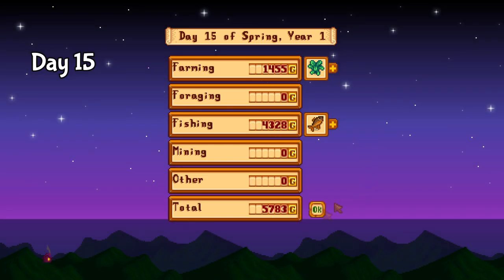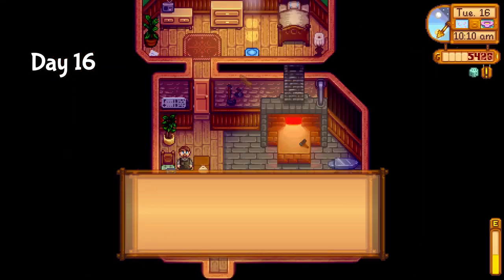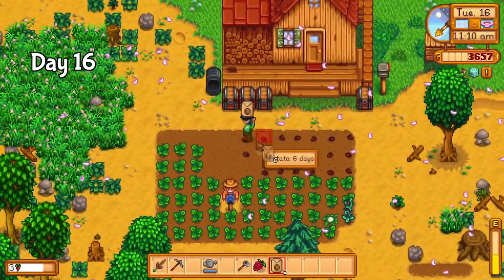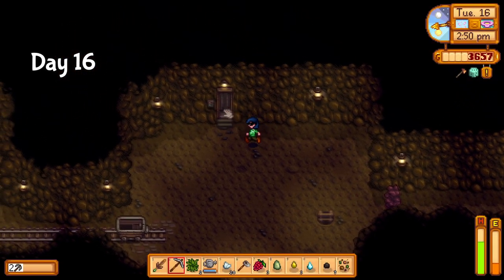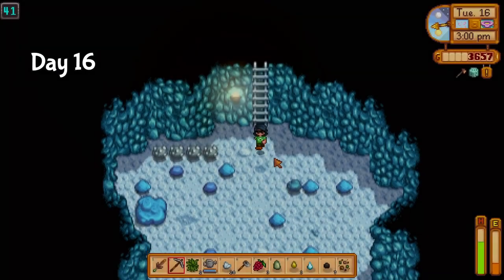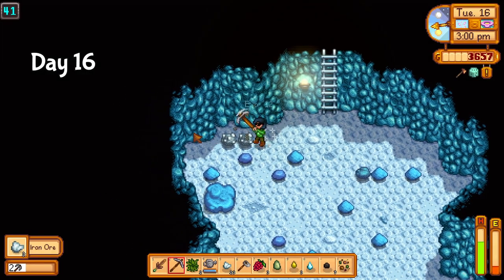Bursting with gold on day 16, I decided that after tending to my crops, I should start upgrading my axe. I picked up a few more potato seeds along the way. Once those were planted, I spent the rest of the day reset farming ore. The way the mines work is that the floors reset whenever you take the ladder back to the surface. This way you can keep safely dropping down to floor 41, checking for iron, rinse and repeat. I ended up with 33 iron ore.